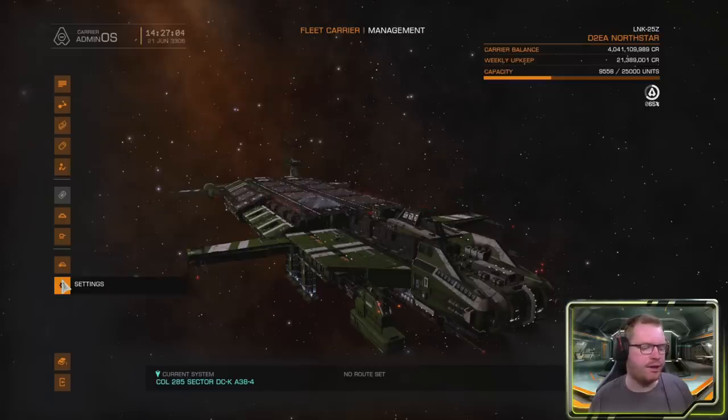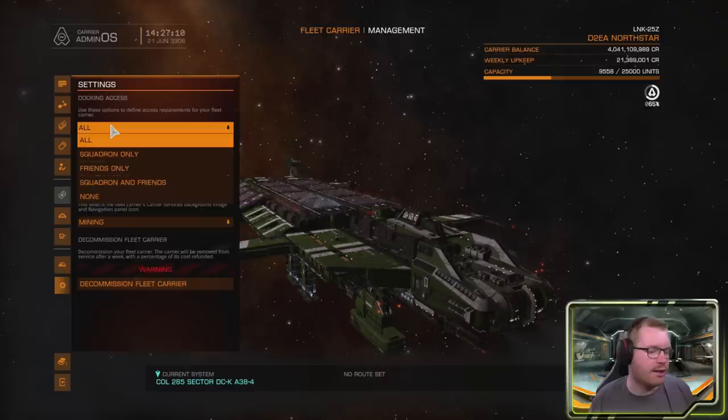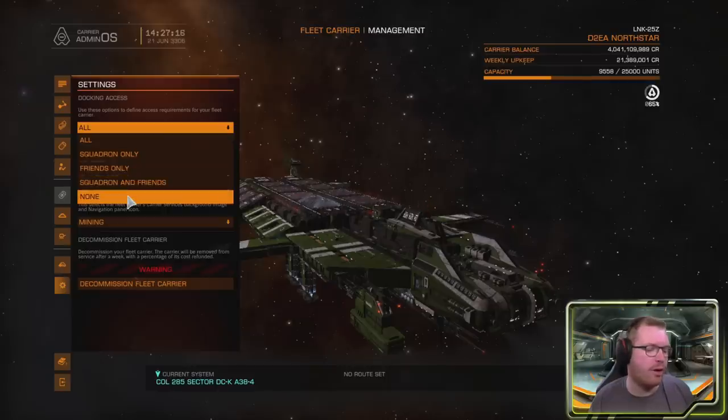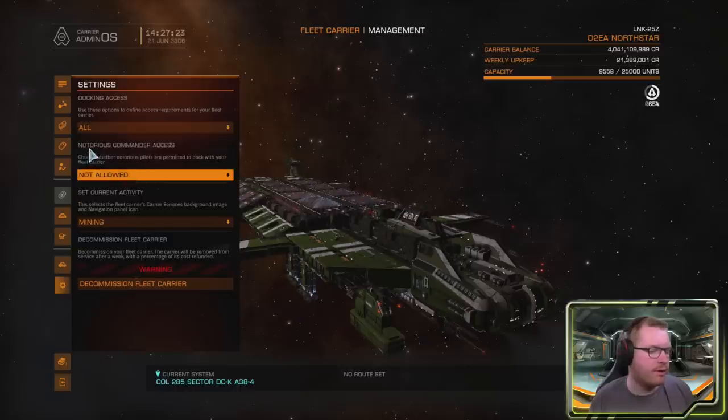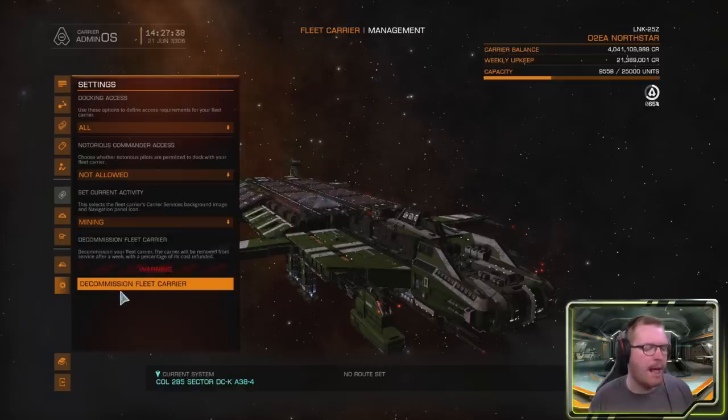Finally, the settings menu lets you control various aspects of your carrier. Docking access can be set to everybody, squadrons only, friends only, squadron and friends, or no one — though you can always dock at your own carrier regardless. You can also control whether notorious commanders with notoriety are allowed to dock. You can set the carrier's activity focus — I've set mine to mining. And you can decommission your carrier, essentially selling it for scraps, and you'll receive a percentage of the original buy price back.